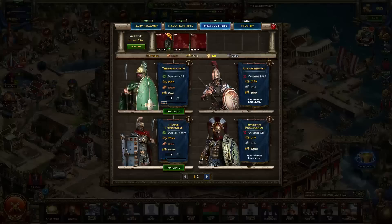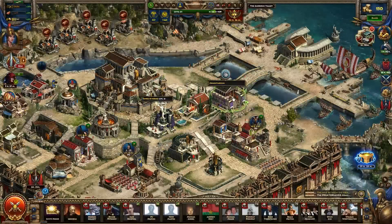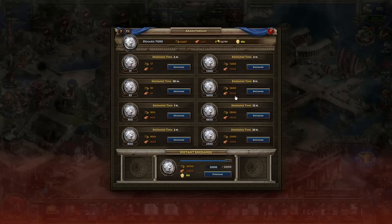We'll go to the Armory. The Armory is where you're going to be able to make your Phalanx units. Just like the other unit buildings, you have to sign the proper agreements before you can build this and train these units. The Argentarium — which we've already touched on — is where you get your denarii.